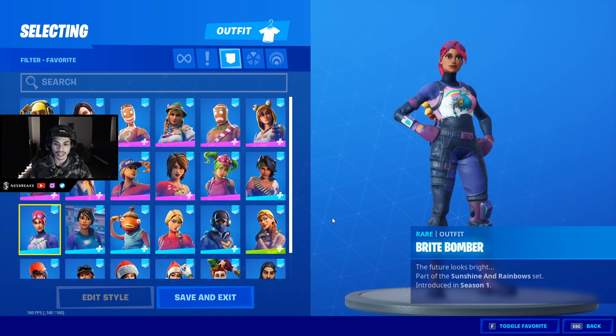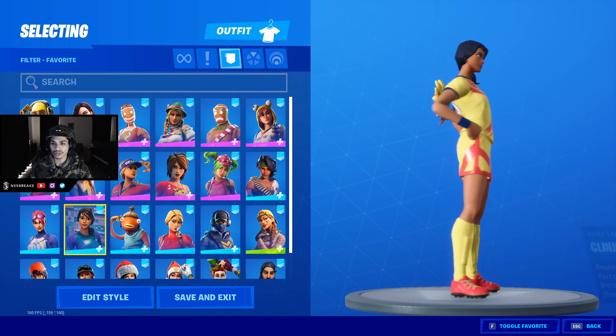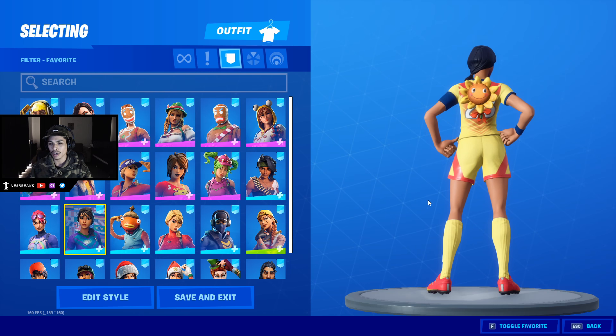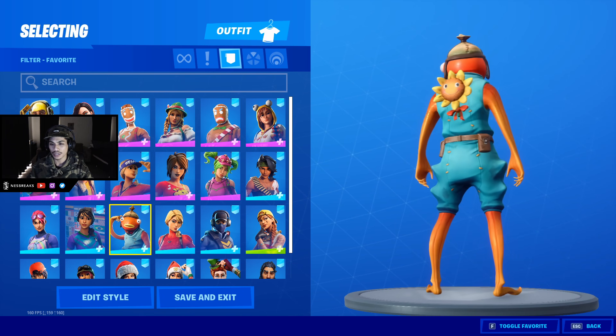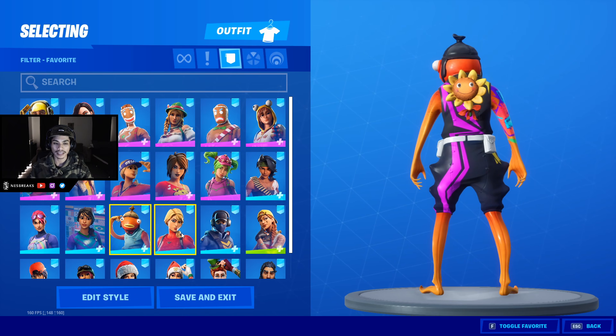Shout out Epic Games. Bright Bomber — sunshine, rainbows, and flowers, yes. Clinical Crosser. Soccer skins — I went with the Colombia edit style, try that out. Fish Stick — you can try the World Cup edit style too, I like it.